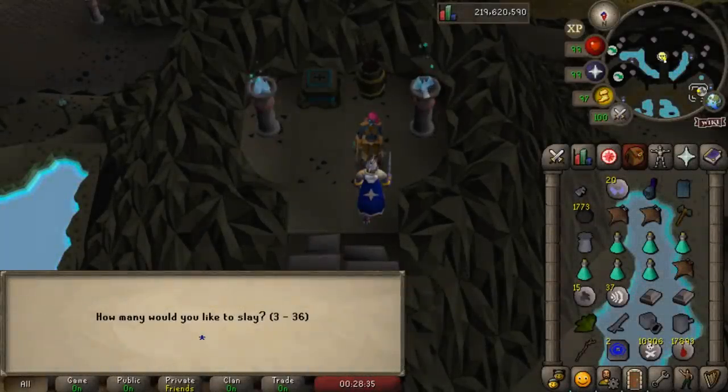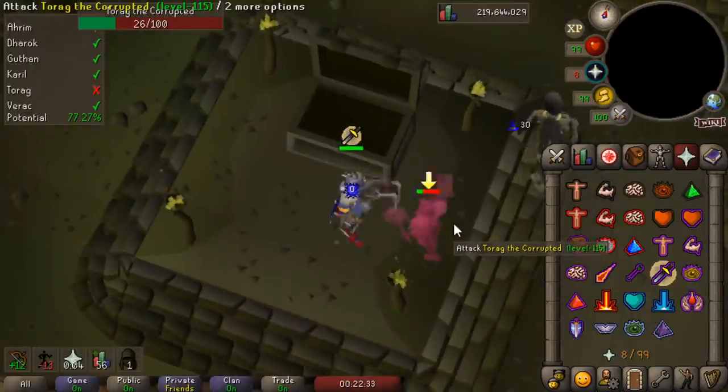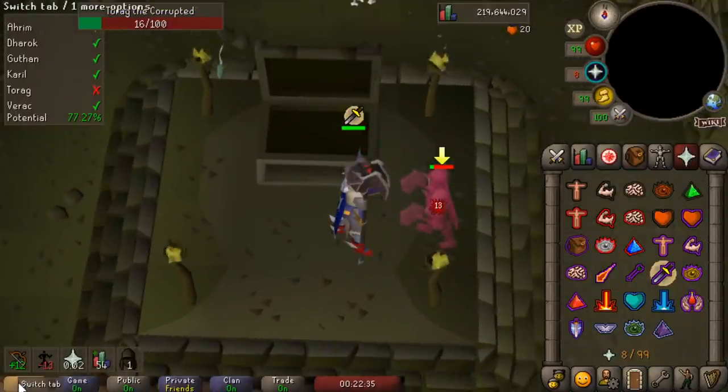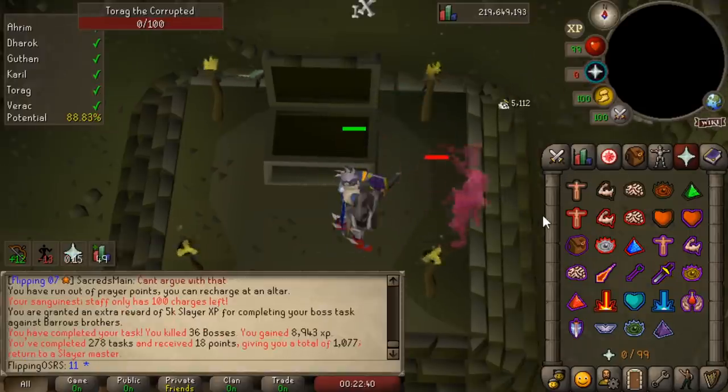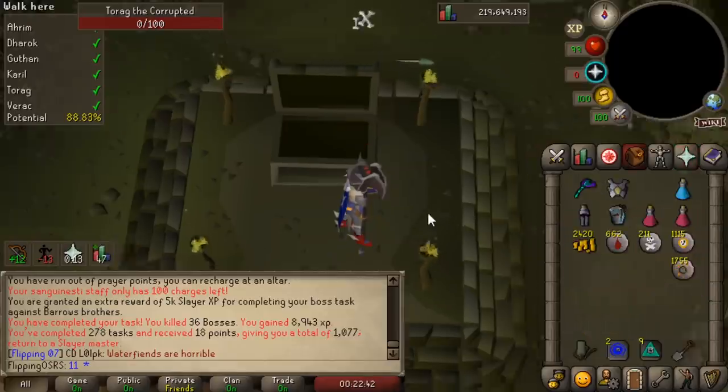There's my very first boss task, and Barrows at that. I've never done Barrows on task before. I know every Barrows Brother counts as a kill count, which means the maximum Barrows Runs you could do is six, which is not that much. So we'll just go ahead and do the maximum amount. What's nice about Boss Slayer is you do get a bonus amount of experience at the end — even though I only killed 36 Barrows Brothers, we're actually going to get another 5,000 just for killing the last one.